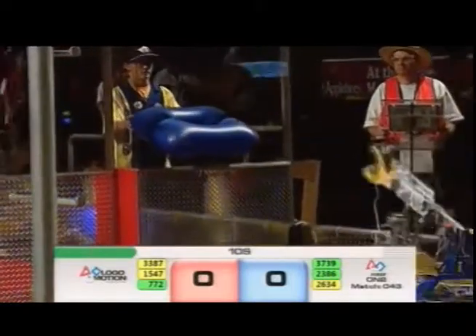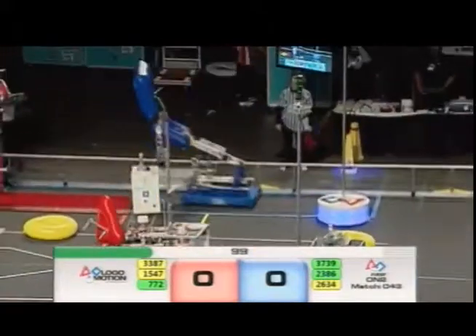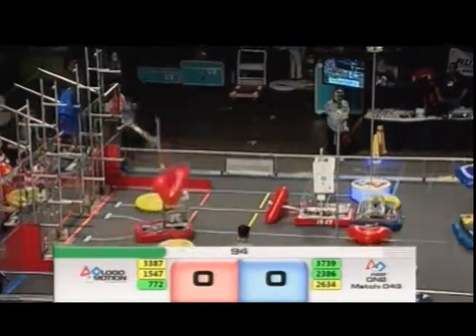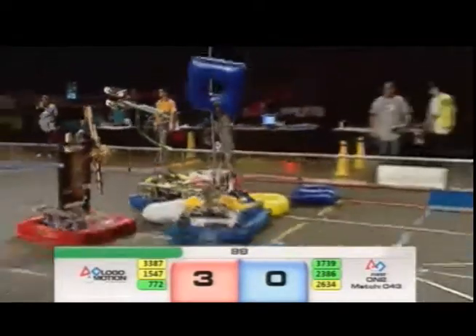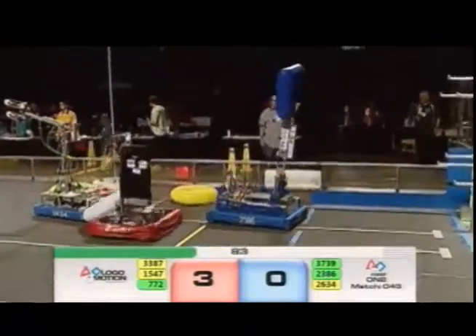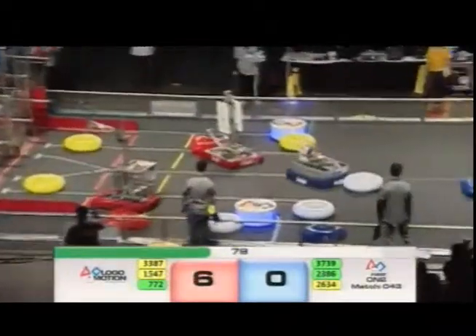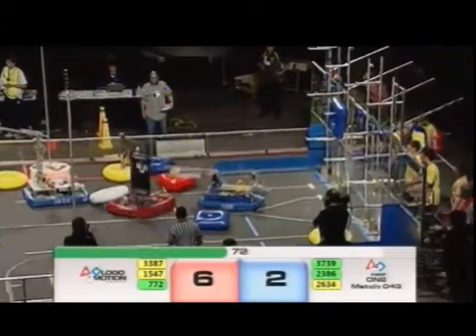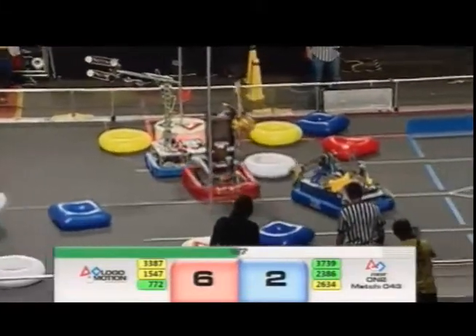We're in the teleoperated period now. Drivers and operators with control over these massive machines. All tied up, folks. Now it's the Red Alliance that jumps out, three to zero. 7-72 able to get in and score — now they're looking to do the same again. In the meantime, keep your eye on 23-86, that's a little robot that can for the Blue Alliance. They score on a peg in the middle row, giving the Blue Alliance two points. Six to two, Red Alliance out front.